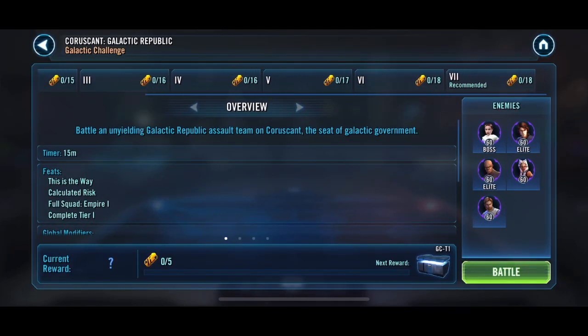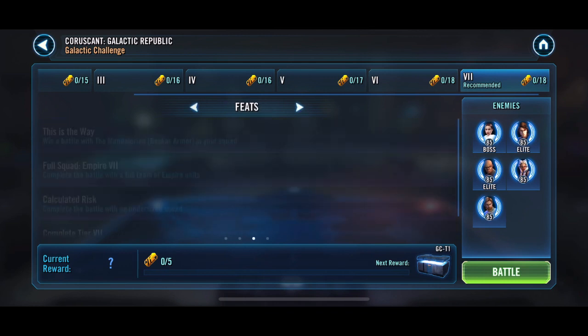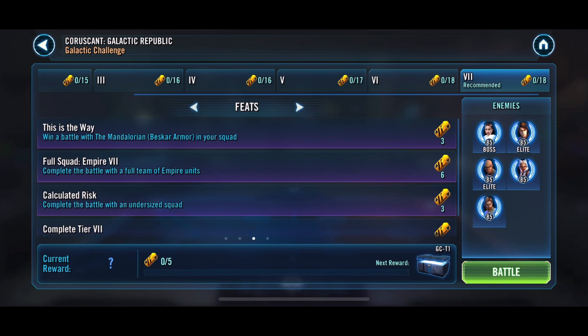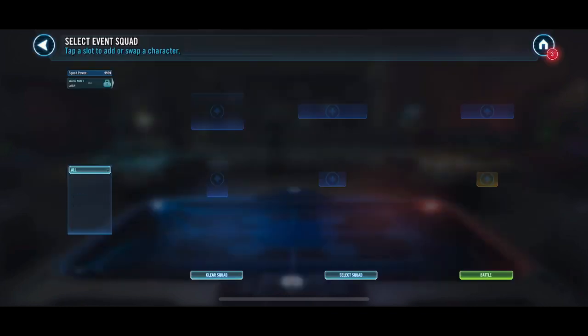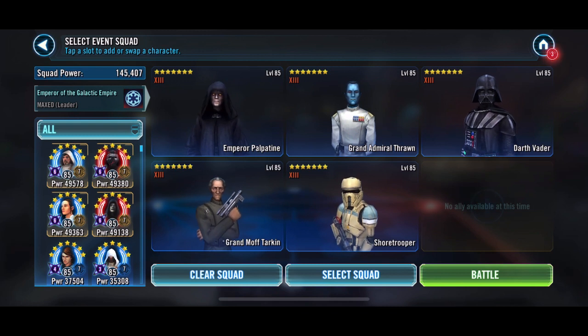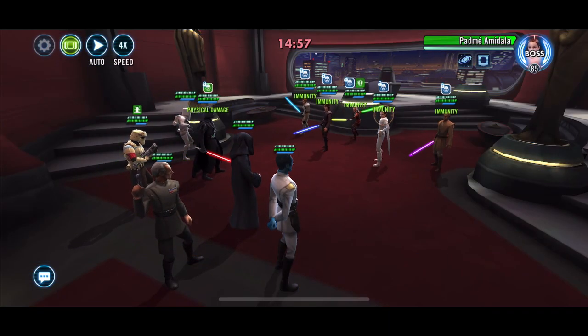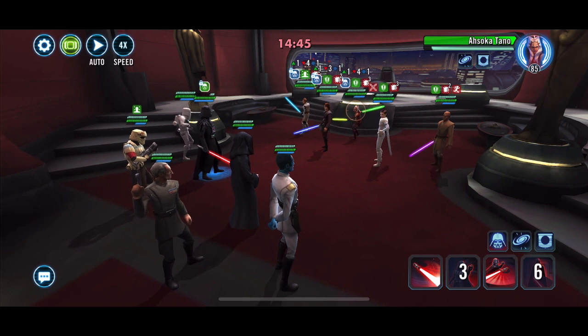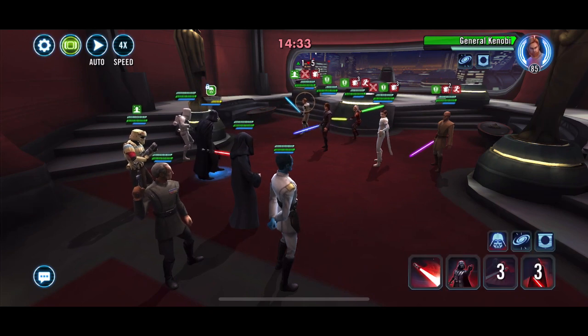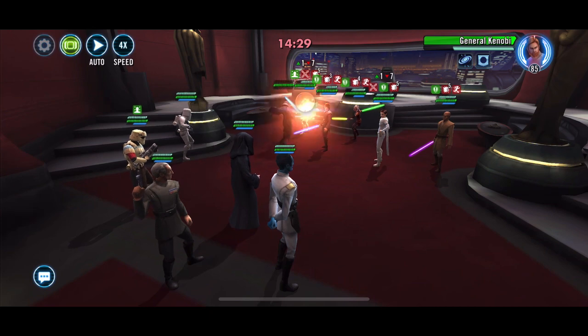Hello Galaxy of Heroes. This is the Coruscant Galactic Challenge — we need to win a battle with an Empire squad, and we also need to win a battle with a Beskar Armor Mandalore. This was one of the challenge event things where you have to use Empire, because basically as soon as I clicked on it this lot came up and I don't recall using them before.